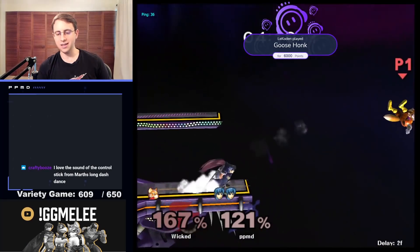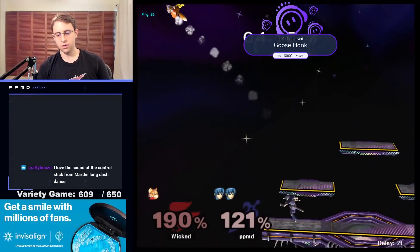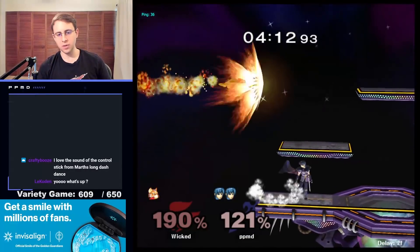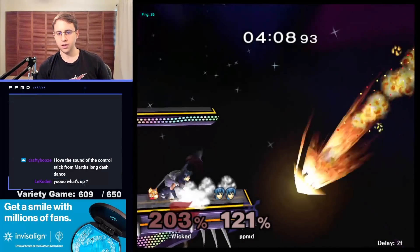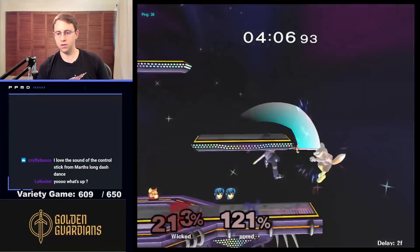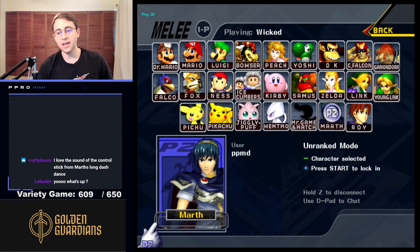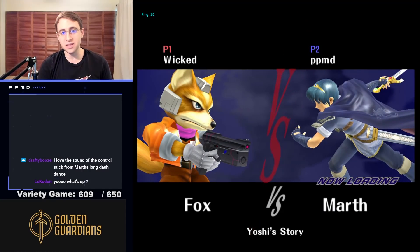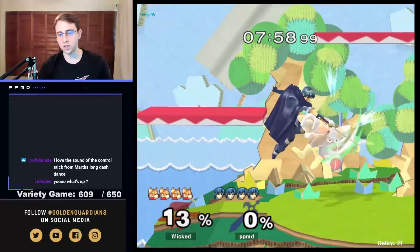Not quite enough for a kill there — Fox is in a tough spot. I'm just going to keep the damage up, keep them high. Maybe could have up tilted there. We're going to catch Fox out of the air with forward air, which is a great tool for that. You'll notice that we denied them a lot of good positions even if we didn't get a kill right away — that's something you can always do as Marth if you are dropping your punishes.